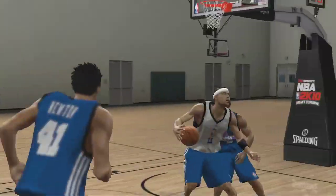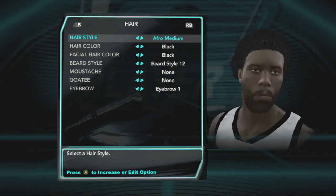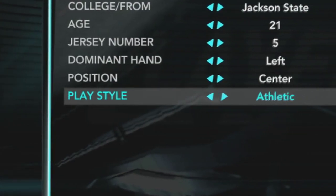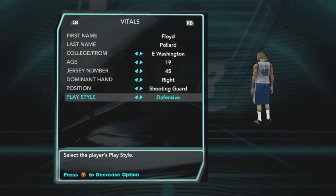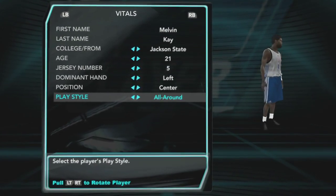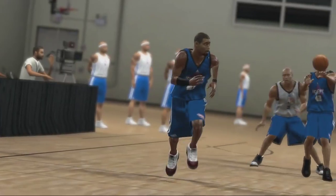As you improve, more animations will be unlocked. In addition to tweaking your physical features, you are able to select your own playing style. There are so many options, you can create anything from a slashing-style shooting guard to a defensive-minded center and anything in between.